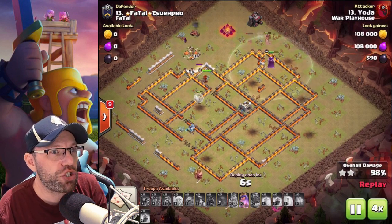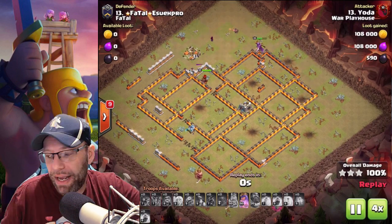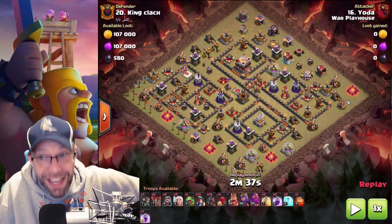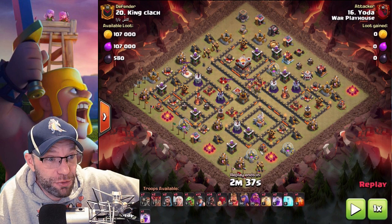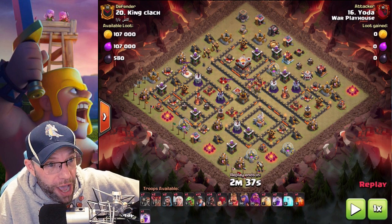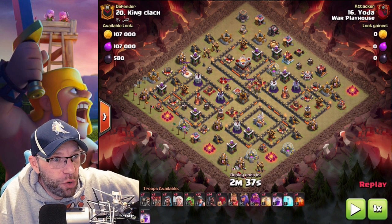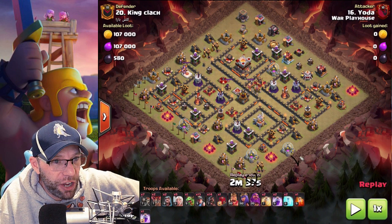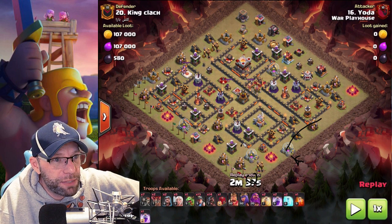There is the triple and there is the army comp. Now on this base, I almost messed up tremendously. The plan was I used my queen over here, down over here, used my king over here. King goes that way. Queen was supposed to go into this base and take care of the eagle.